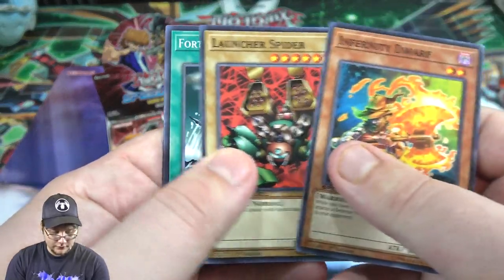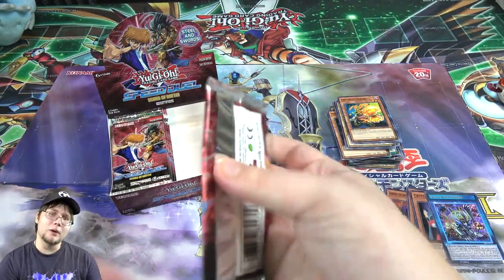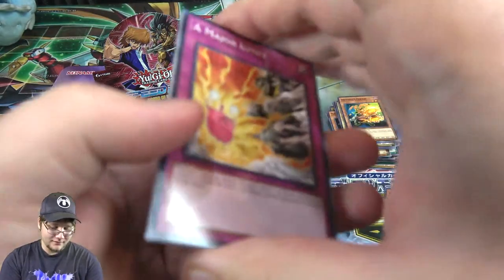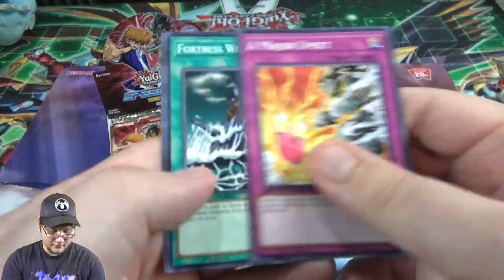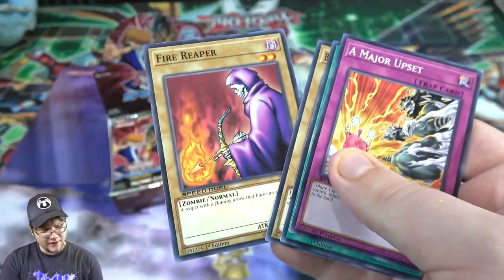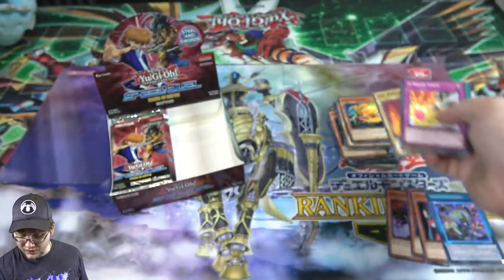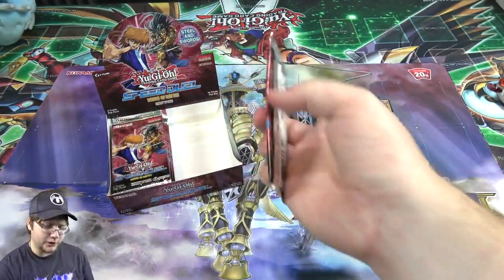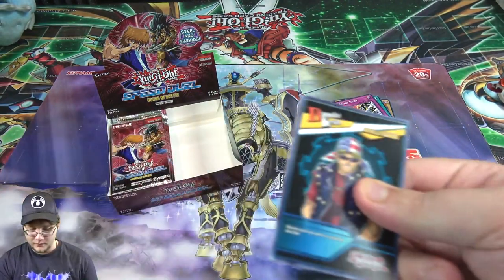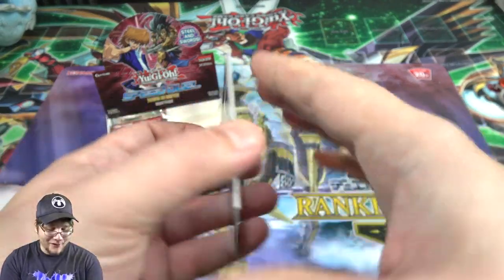Infinity Dwarf, Launcher Spider, and Screech is what we ended with on that side. Then Fire Reaper - I don't know if we had that one before. It might have been a tournament pack card because it does look familiar. Either way, that's cool to see. It's another older card - I think it was part of a fusion or something, maybe that's why they printed it.